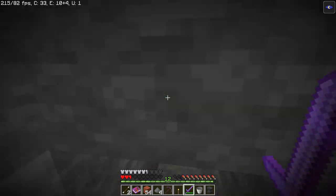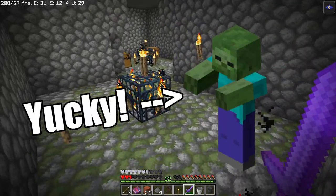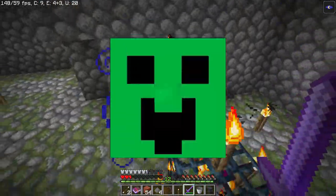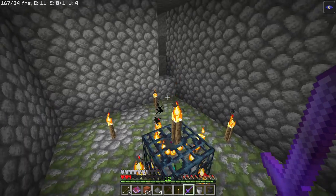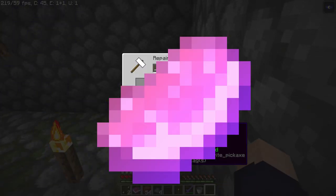Now, I don't know about you guys, but zombie spawners are the worst in the game, so I'm not actually going to do a zombie spawner. We're going to do a creeper spawner. So I've already found us a couple spawners, and we need to bring these to our base. Of course, we can't do that regularly, so what we've got to do is make a Silk Touch enchantment.